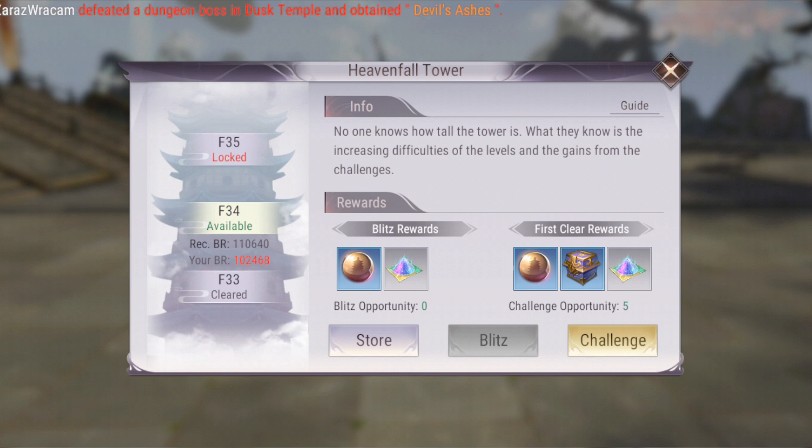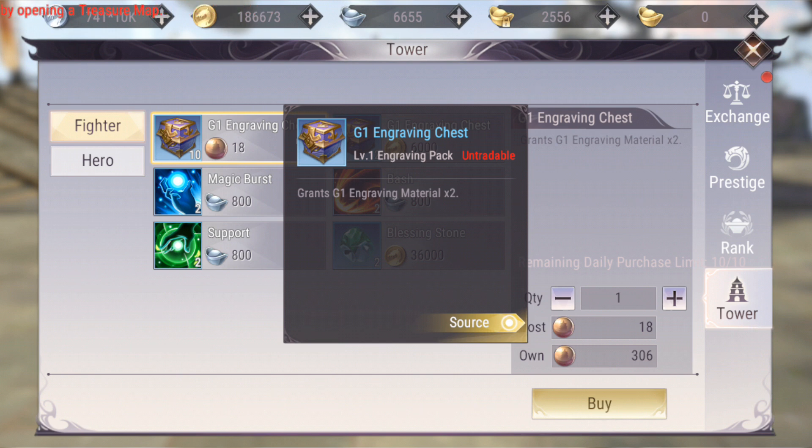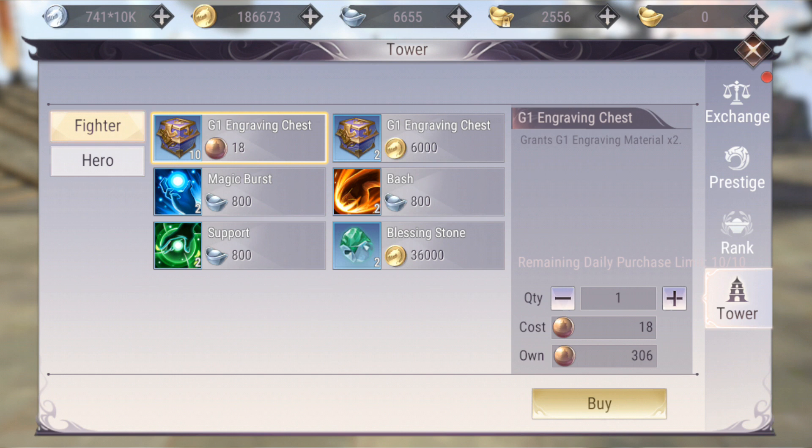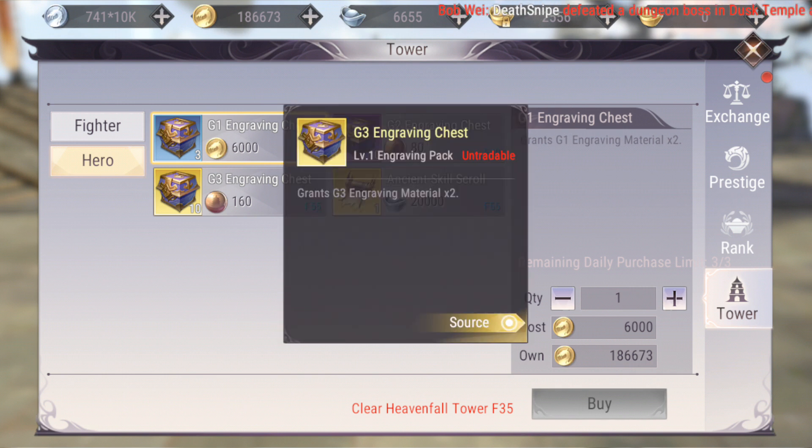You get lots of experience for your pets and tower orbs. From the tower orb store you can buy skills for your pets and engraving chests, which grant you engraving materials. These are useful because they help you improve your gear's engraving. You can also buy better tier engraving materials from the hero shop.